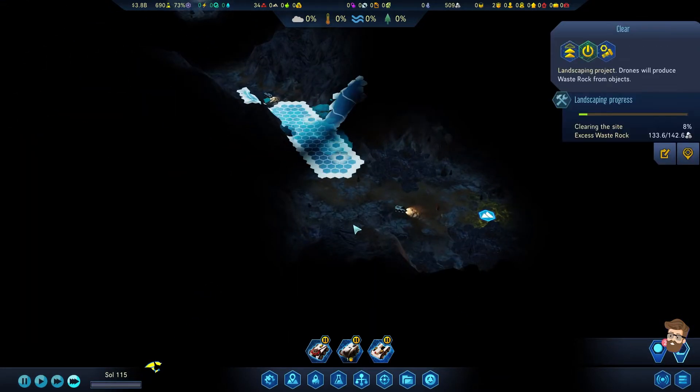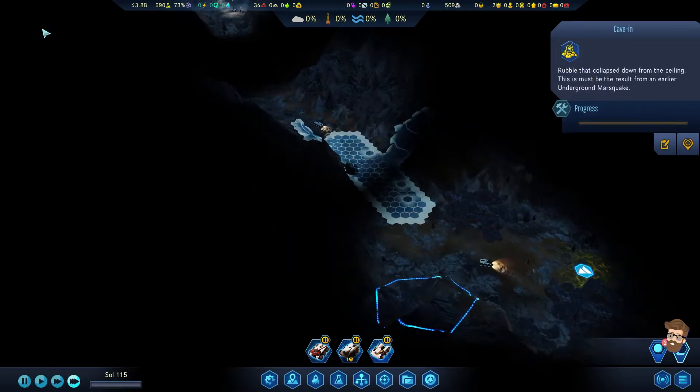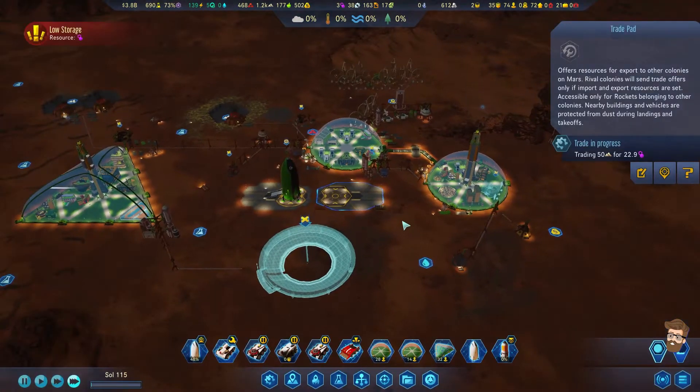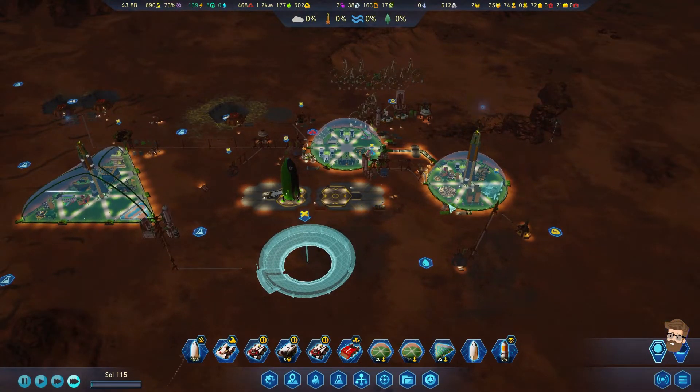I'm really nervous about that giant hole — that unlimited depth hole down there. IMM's going to give me some stuff, let's take it. Resources are low, yeah, it's low, but I'm working on it.